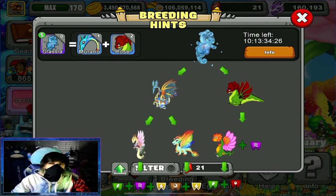If you don't have the Rose Dragon, you will need to breed the Flower Dragon with any dragon that has the air traits. And if you don't have the Flower Dragon, you will need to breed any two dragons with the combinations of plant and fire.